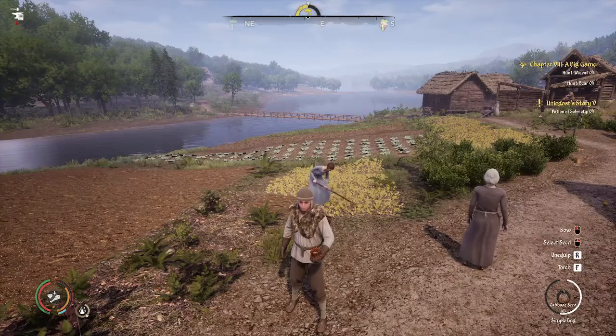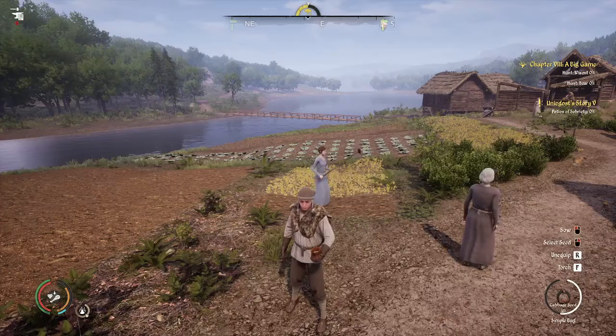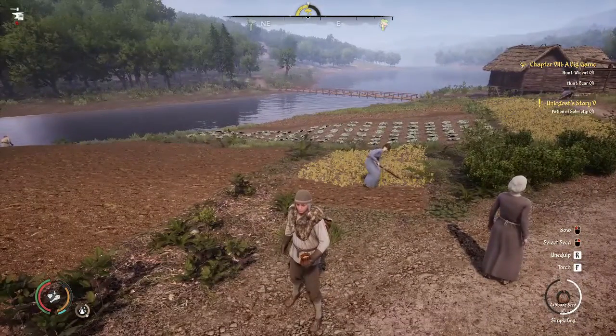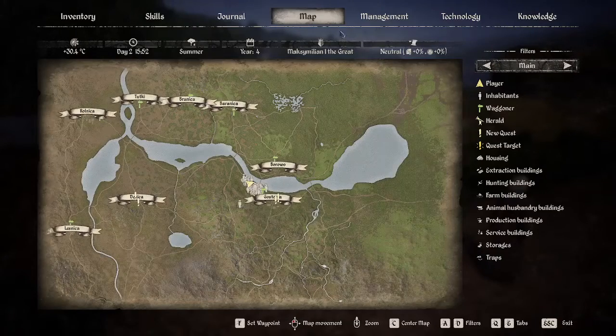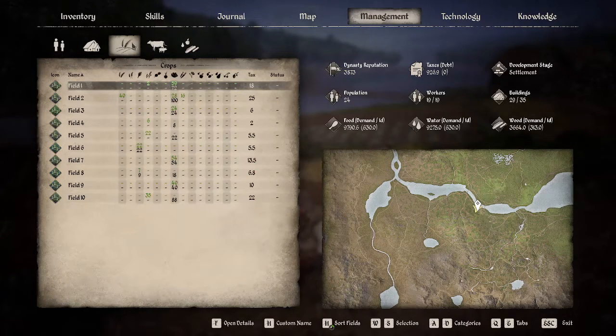Hello and welcome. My name is Papa Sean and this is Medieval Dynasty. We have the farm and the people work on the farm, and if you want to learn how to do farm management, that's what we're here to talk about. We're gonna click on the M key, which brings up the map, but we can also switch over to management. Here you're gonna have lots of different people and you're gonna also see your farms.